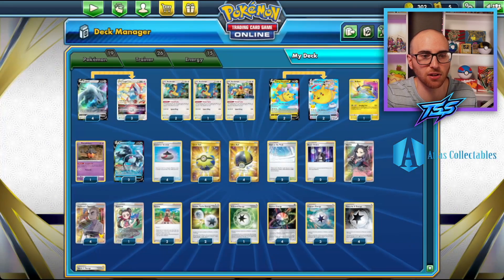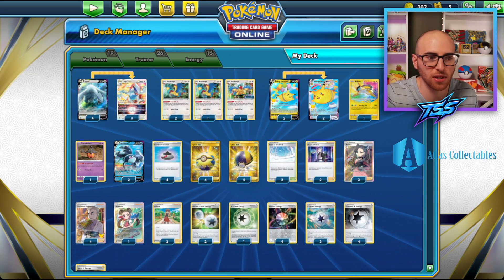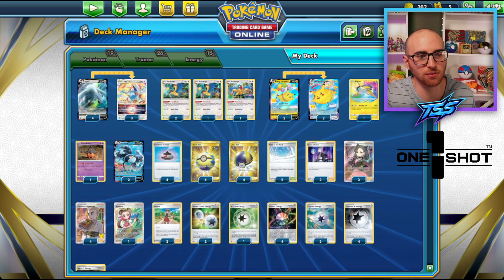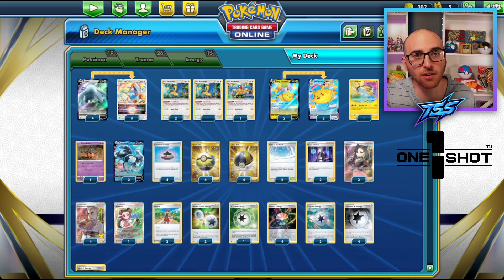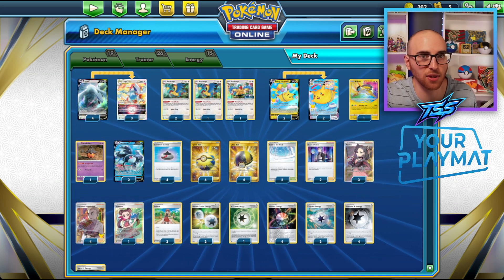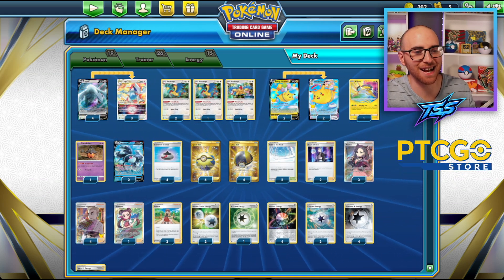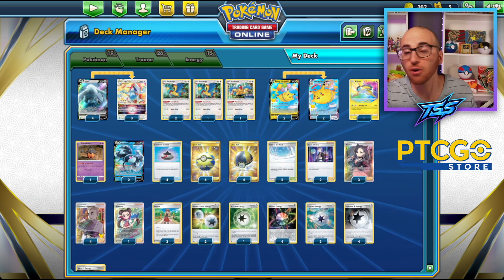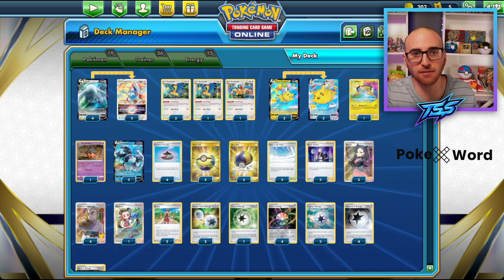What's different about this deck is there are two Path to the Peak. Path obviously shuts off any Rule Box Pokémon's abilities — you can shut off opposing Lugia V Stars and Lumineon's late game. If you're in a sticky situation, put Path down to block the mirror, then go in with Pumpkaboo, find your secondary Path, and win the game, since the opposing Lugia V Star deck can't put a counter stadium in play.